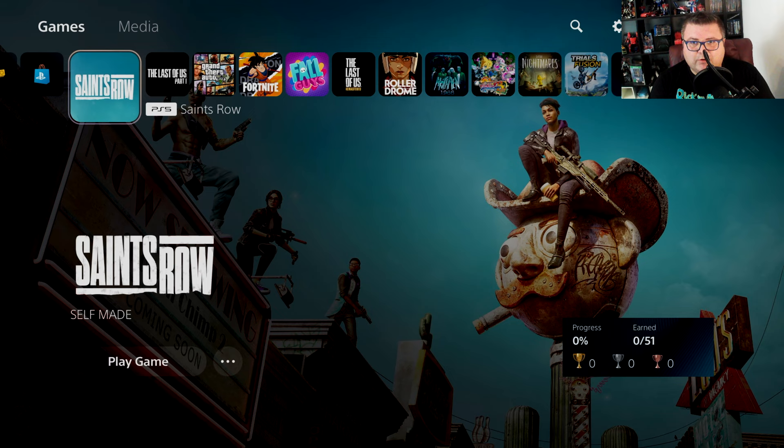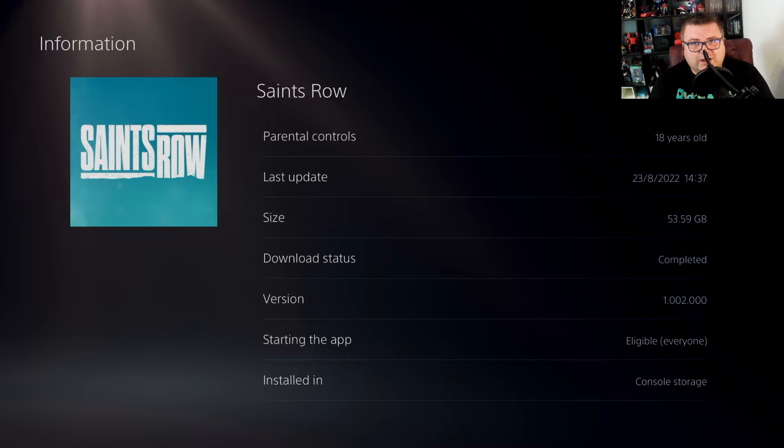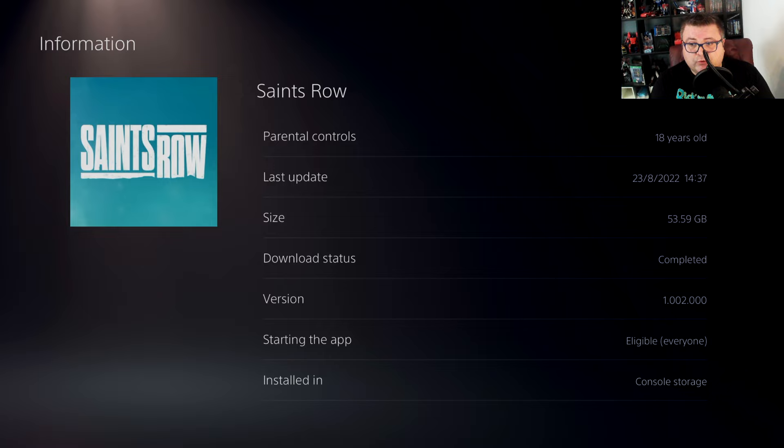A lot has already been said about this game, especially about the graphics options and the bugs — there are bugs in this game. First of all, let's see how much data this game takes on your SSD: it's 53.59 GB. It's installed on the internal SSD, newest version with the day one patch, version 1.002.